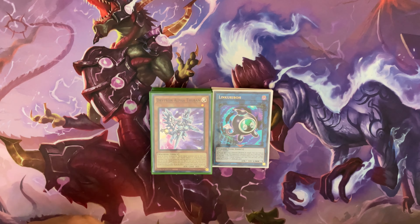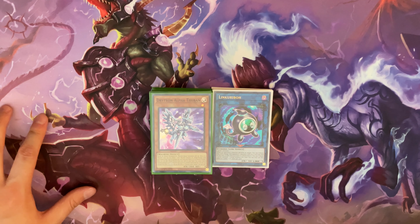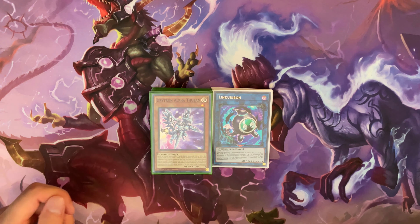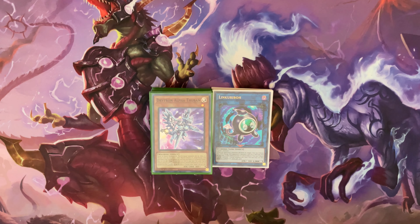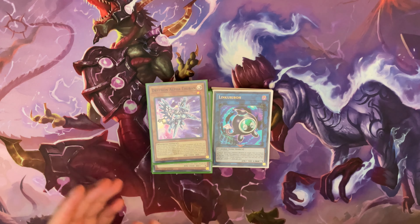I was using this mat when I was playing, so people thought I was playing Dinos. I went second against somebody who won the dice roll, and he was like 'if you're matting, I guess I should expect Dinos.' I said 'we'll see.' He did his plays, and then on my turn I opened with Cyber Emergency. He was like 'oh, so Cyber Dragons then?' Then I ended up searching for Drytron Alpha Thuban, and he had to mentally switch what he was playing against like three different times, which was kind of funny.